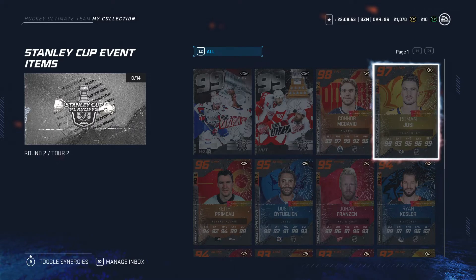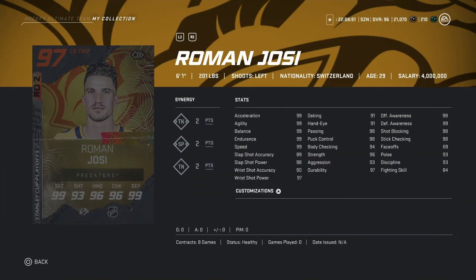Looking at Roman Josi, probably gonna be one of the best lefties in the game — 6'1", 201 pounds. Singers TK 2 points, SP 2 points, TN 2 points. Again stats are gonna be very, very nice.